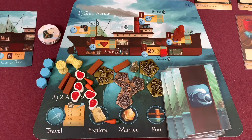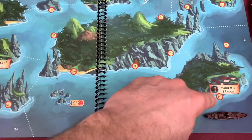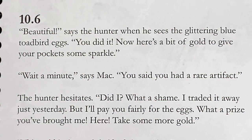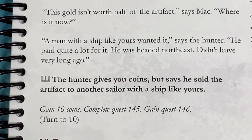Beautiful! says the hunter when he sees the glittering blue toad bird egg. You did it! Now there's gold to give your pocket some sparkle. Wait, says Mac - you said you had a rare artifact. The hunter hesitates: Did I? What a shame, I traded it away just yesterday. But I'll pay you fairly for the egg - here, take some more gold. Mac says this gold isn't worth half of the artifact. Where is it now? A man with a ship like yours wanted it, said the hunter - he paid quite a lot and headed northeast, didn't leave long ago. We gain 10 coins and complete quest 145.